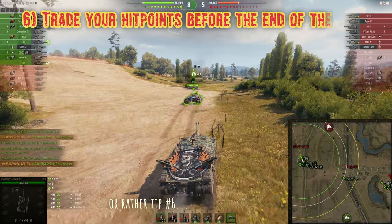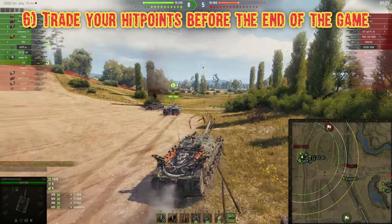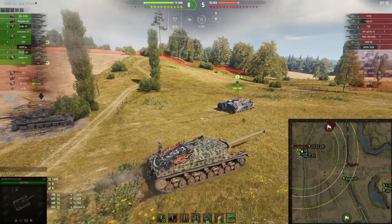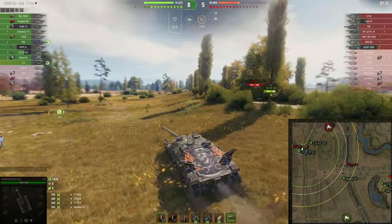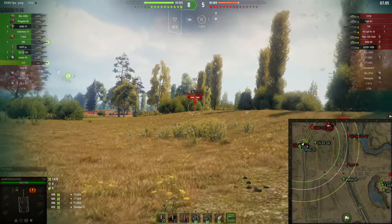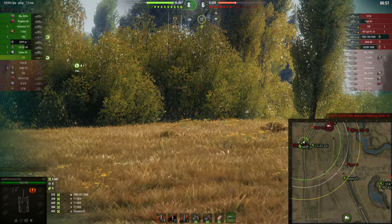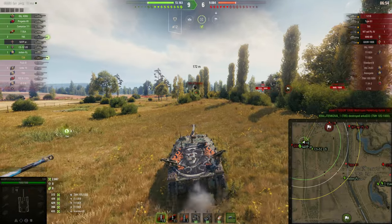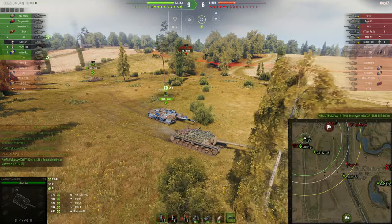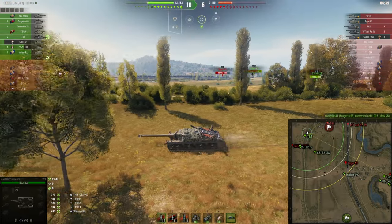Tip number seven: trade your hit points. Don't be the player who at the end of the game still has all of his hit points remaining. The game is 4 to 5, we are leading, and we still have 1500 HP to trade. So we don't have to worry about the T95 or the Waffenträger auf Panzer 4 — we can just move forward. We want to make damage on our own, and with this playstyle we managed to get 2000 damage, which is a decent result in a tier 10 matchup.